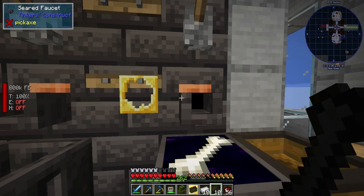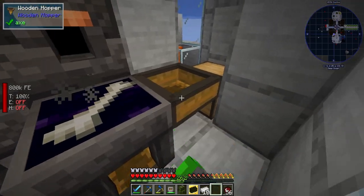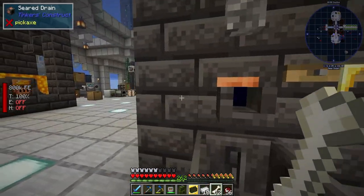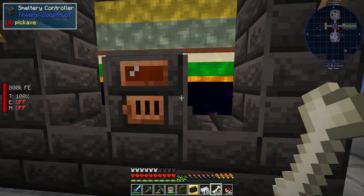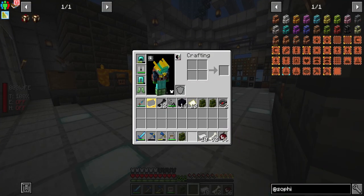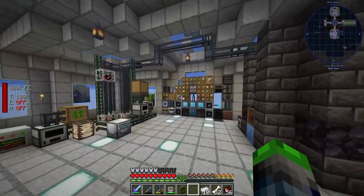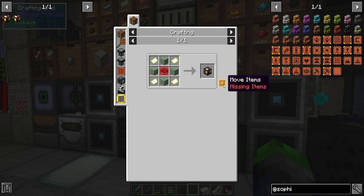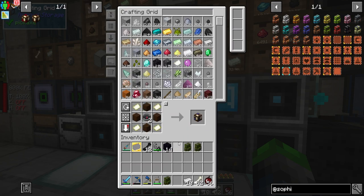We're going to actually finish that off. We're going to throw the redstone back in here, put the orange iron down here. We got our two compasses — or kumpai, something like that. So let's go ahead and create these map generators. Perfect.